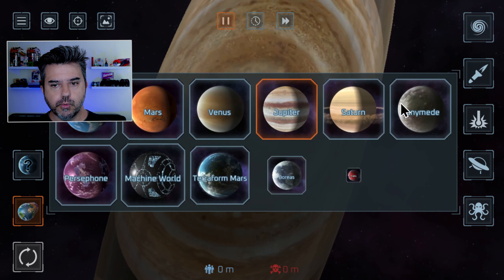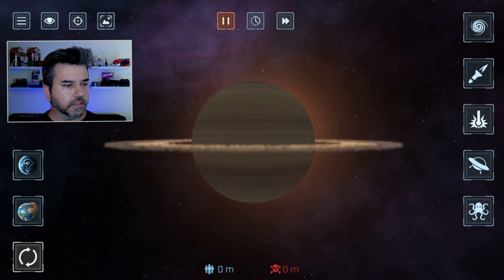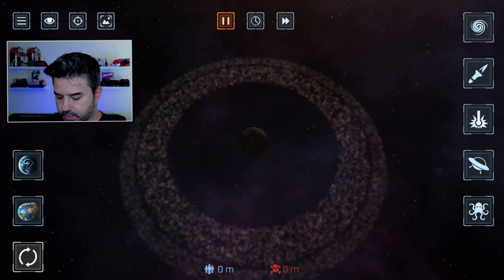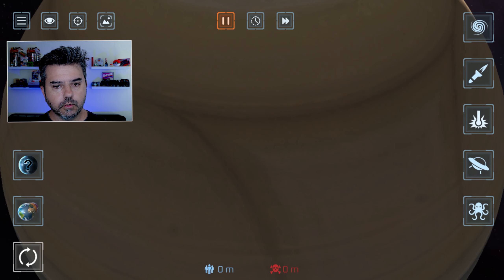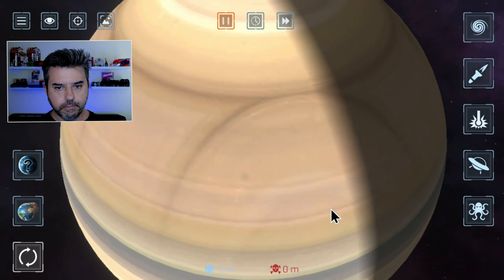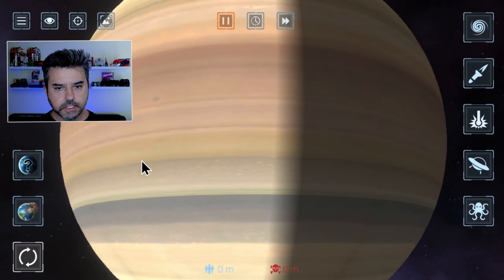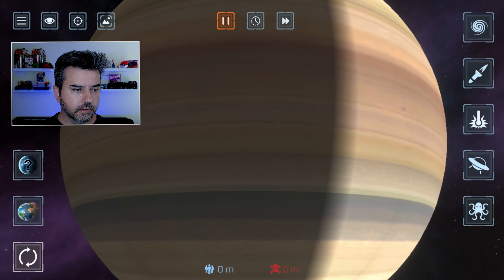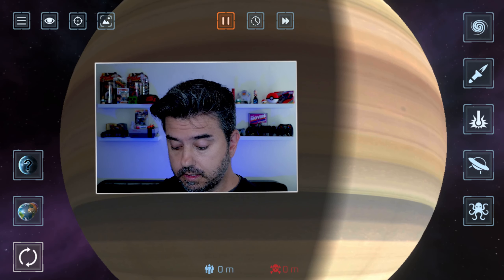Now we can go over to Saturn. Maybe Saturn wants to be a little baby planet - it looks like a little baby, so cute. Or maybe we go 6 all across. We got a problem because the asteroid belt is no longer visible. That's weird and maybe not that useful, but interesting.